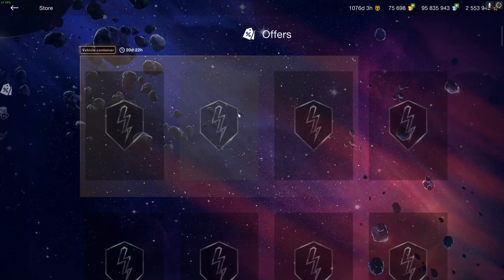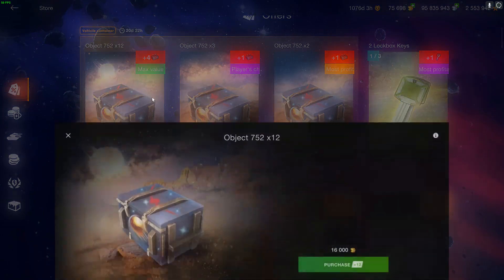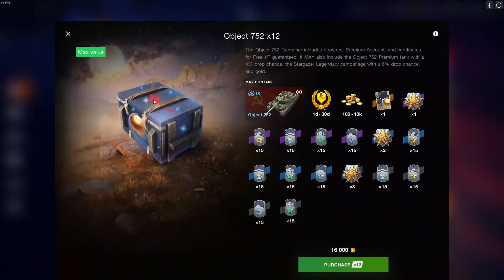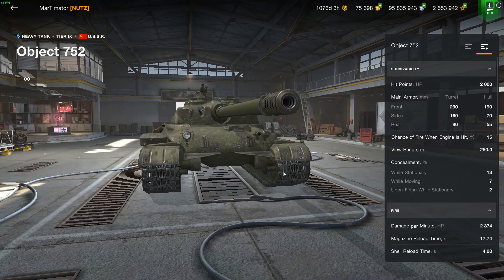Hello there. Today I want to talk about the new Object 752, because unfortunately it's in crates, which immediately means this tank is not worth buying whatsoever — you're going to overpay no matter what if you just want the tank. If you buy something in this game, you have to personally profit from it, you have to enjoy it, because otherwise you can't sell it again, so you've just thrown away your money for nothing. If you want to throw away money, become a member of the channel — that would be more useful than buying crates like this.